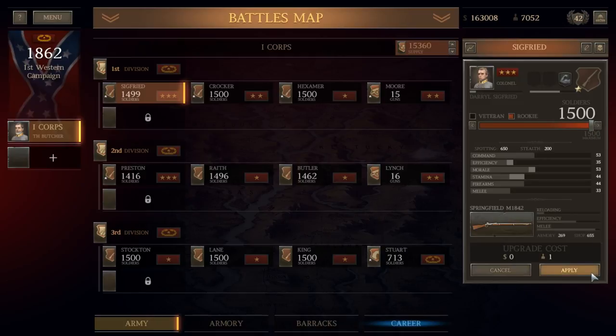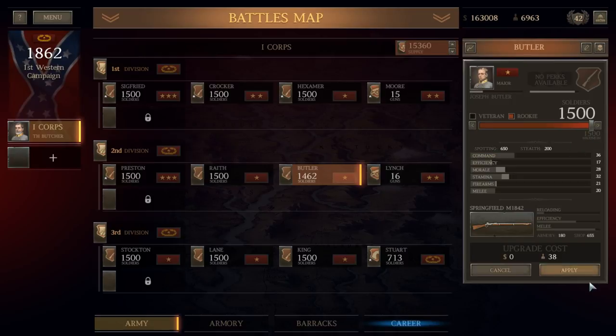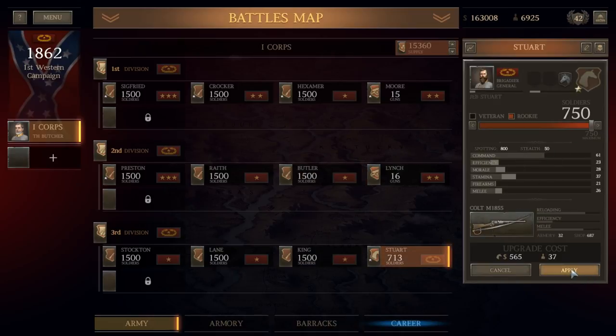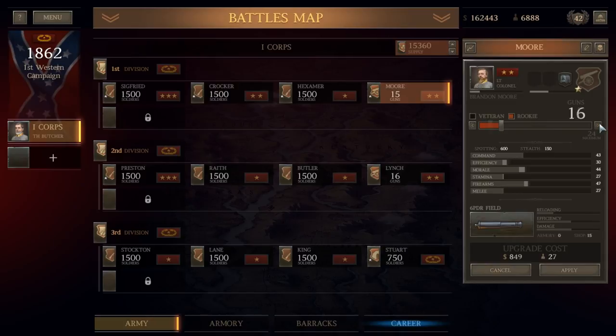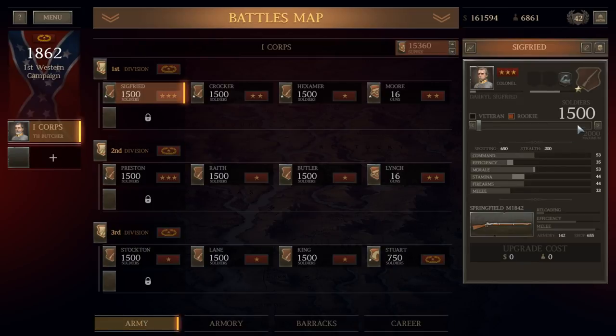We need one recruit for Siegfried, 84 for Preston — so about 164 total losses in our core units. We got 400-plus replacements plus the additional 3,000 or so replacements you get for winning the battle, so certainly a successful engagement. We do have to buy one more six-pounder, but overall a very successful battle. We gained one career point, which I'm actually going to use on Army Organization, because that'll allow us to expand our brigades to 2,000 men.